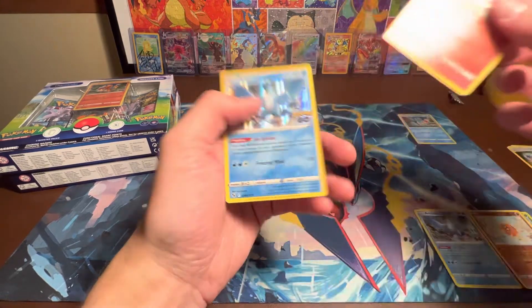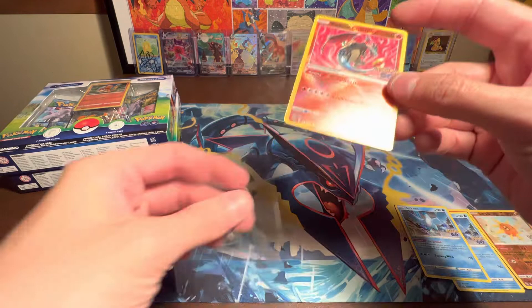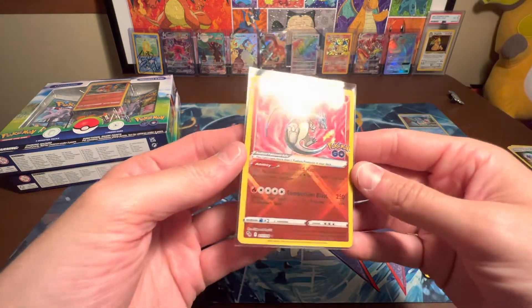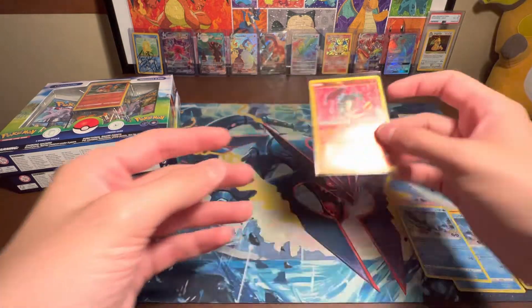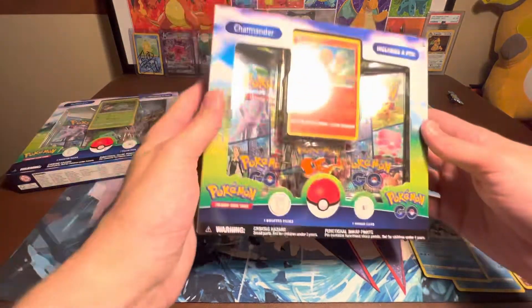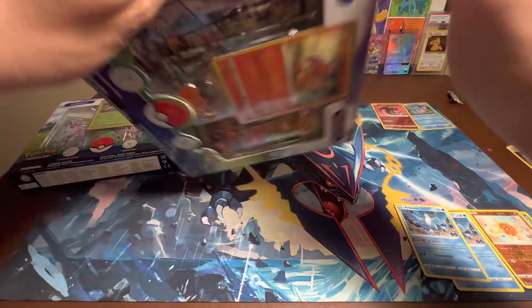Never mind — Radiant Charizard! All right, probably going to be the best pull of the night. What an amazing card. If you guys have not seen this in person, you've got to get it — looks amazing. Goes to the Charmander box next.